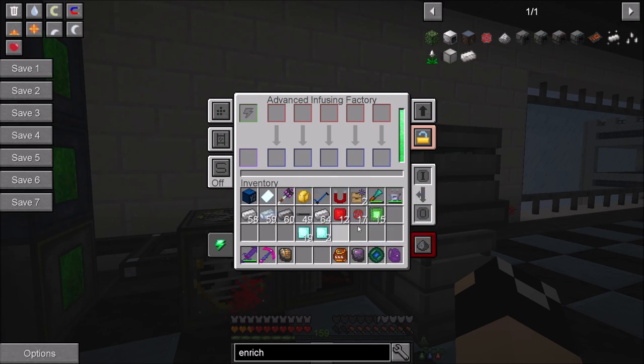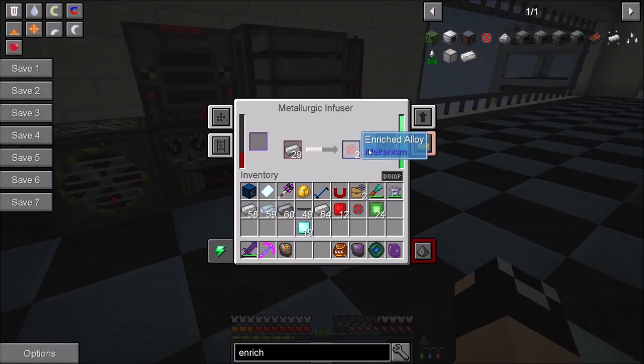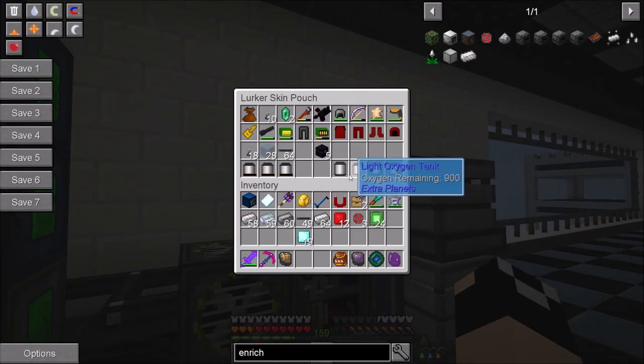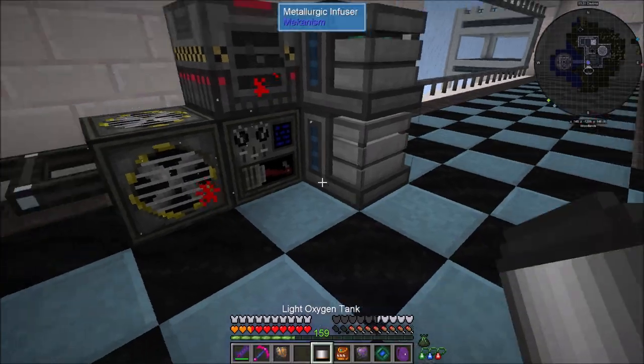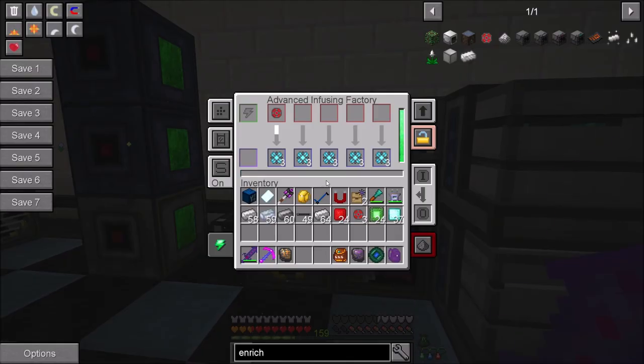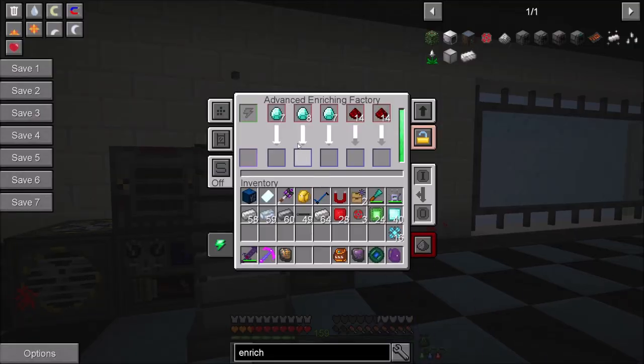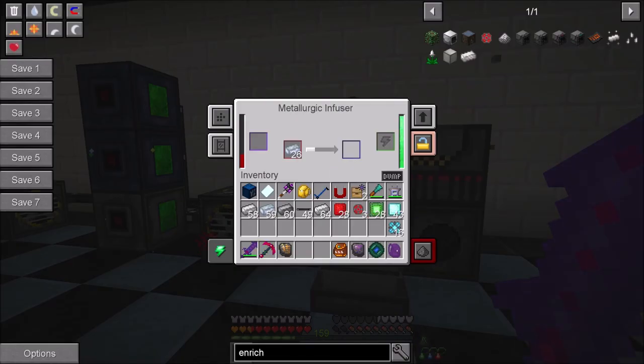Before, one piece of redstone made one basic control circuit. Now one piece of redstone makes eight basic control circuits - definitely worth compressing first. For the reinforced alloy we're going to have to upgrade further. We'll take our compressed diamonds, throw in two of those, and our enriched alloy with auto sort on so it splits our stacks. For the infusing factories you ideally want one per material - one that does obsidian, one that does diamond, one that does redstone. I'm moving a little quickly through this but this is all very common Mekanism setup in most packs.